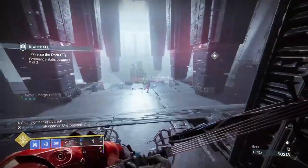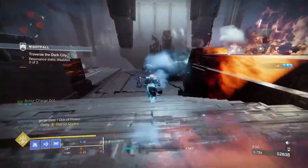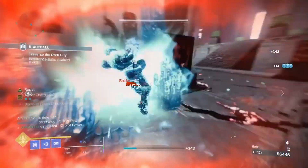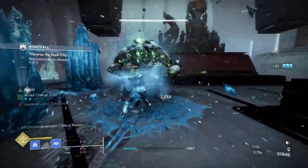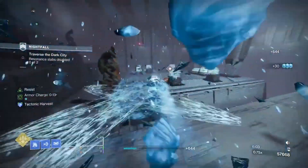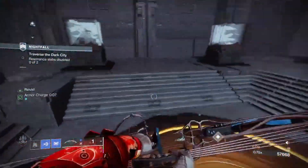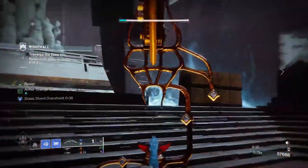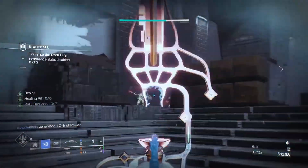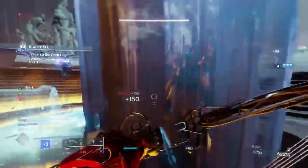You also have your Stasis abilities, so you can shatter Unstoppables as well as slow Overload champions. So it just combines really, really well. You don't really have anything for Barrier champions, although you can make yourself Radiant by adjusting some of the Artifact perks to take down those champions, or you can swap out your weapon. You can use Cryosthesia or something like that for a piercing sidearm if you need to. But other than that, that's the only swap you might have to make.